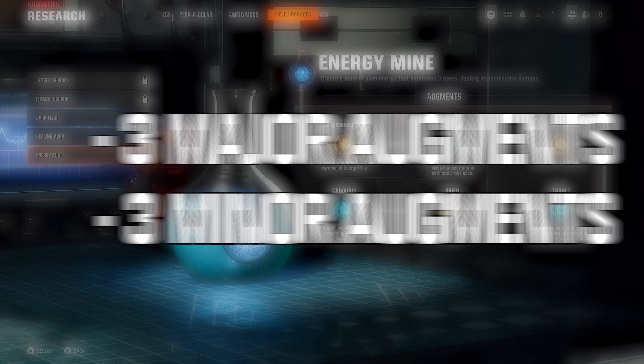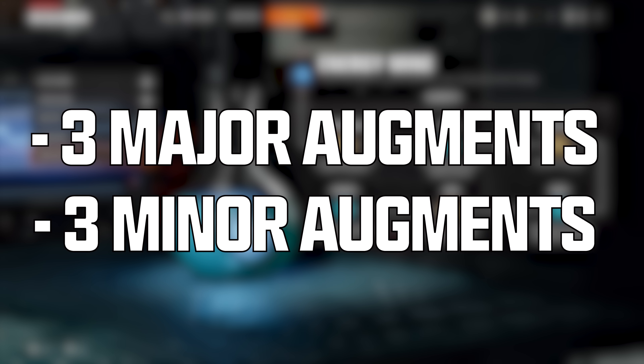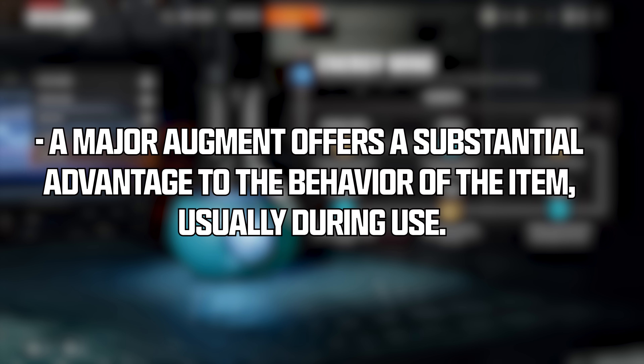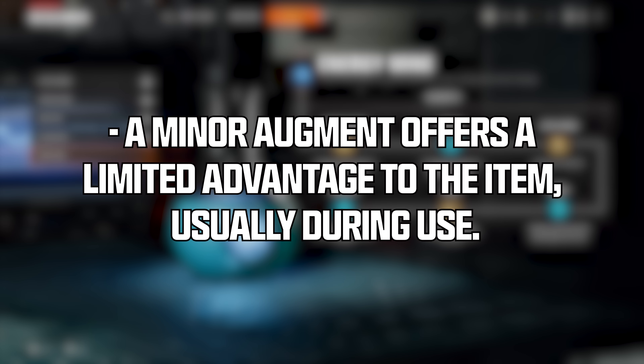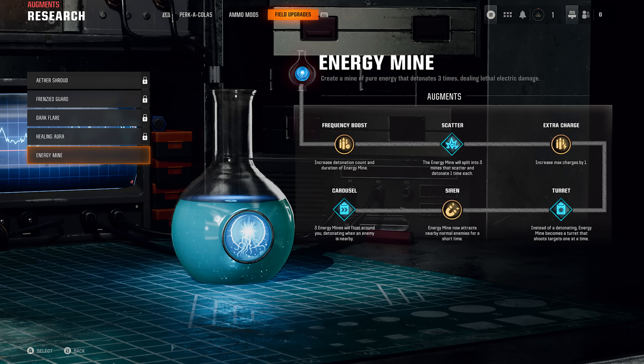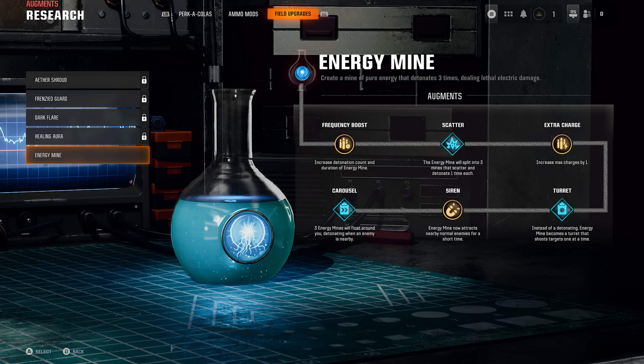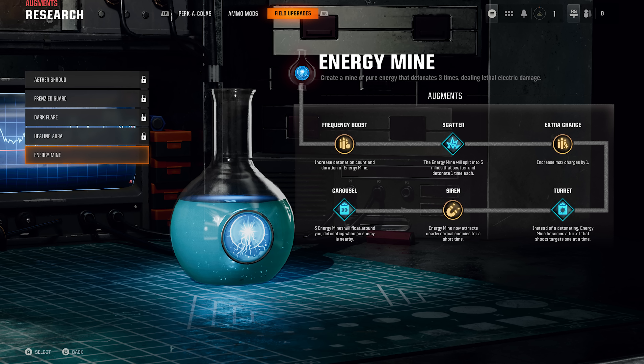These augments are broken down into 3 major augments and 3 minor augments. A major augment offers a substantial advantage to the behavior of the item, and a minor augment offers a limited advantage. The major augments are visually represented by a blue color, and minor augments by a yellow color. As you can see with this example for Energy Mine, in order to unlock all 6 augments you have to initiate the augment research to first unlock the first augment in the tree, which is Frequency Boost.